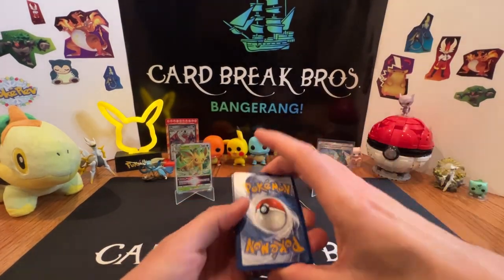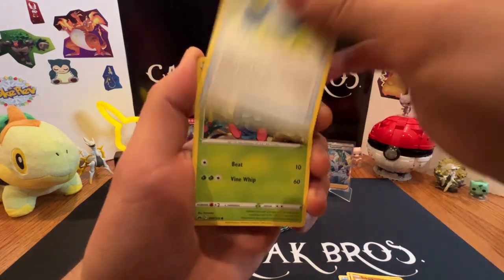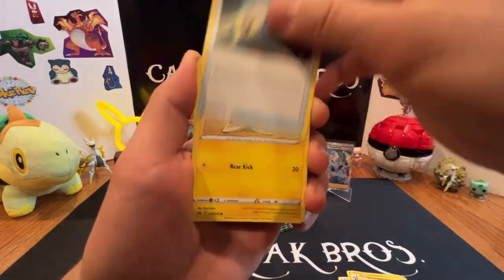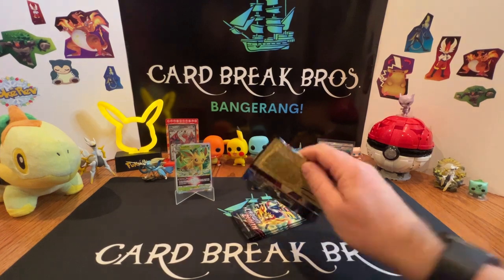Code card — let's go, four to the front. Next pack, we got Water Energy, Lunatone, Soul Rock, Rare Candy, Tangela, Ball Toy, Meow, Energy Retrieval, Shinks. Reverse into a Hoopa Hollow.